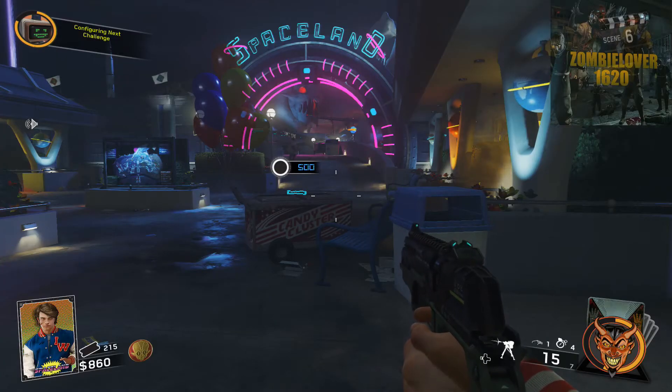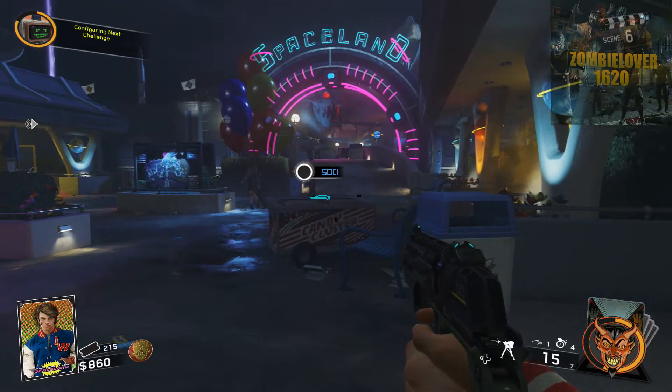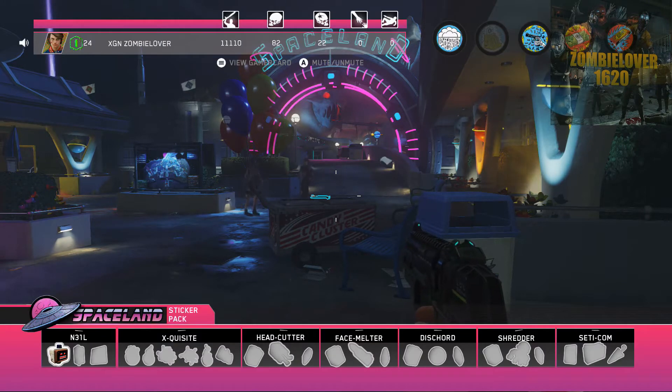This is Zombielover1620 and in today's video for Spaceland Zombies I'm going to show you all the part locations for the SETICOM. It's on the very far right hand side of your buildables on the sticker pack at the bottom.